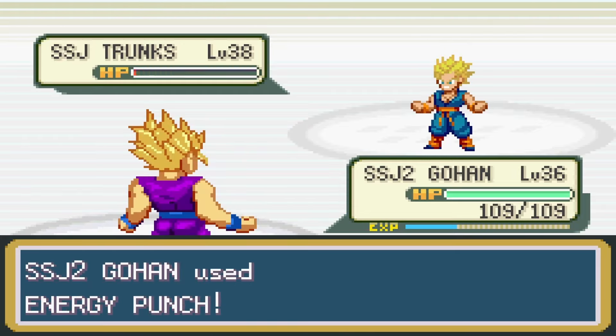Next came Fat Boo, and again Gohan took him out in one energy punch. All that was left was Boo Tanks, who took two energy punches to go down. Five badges down, three to go.